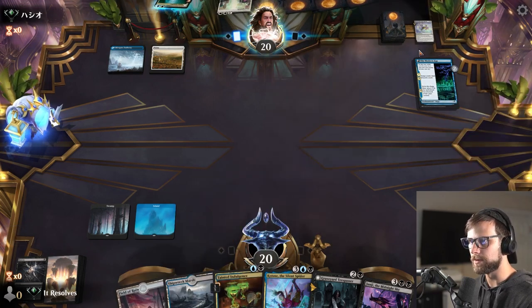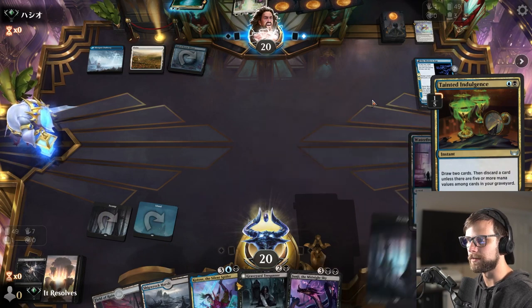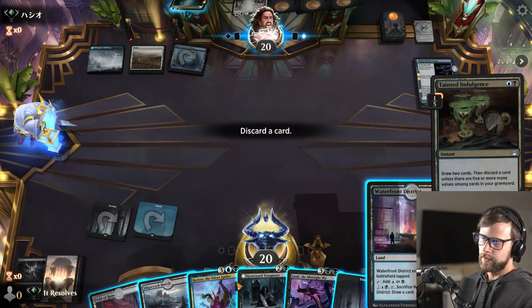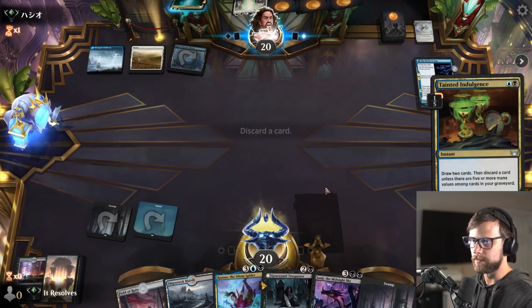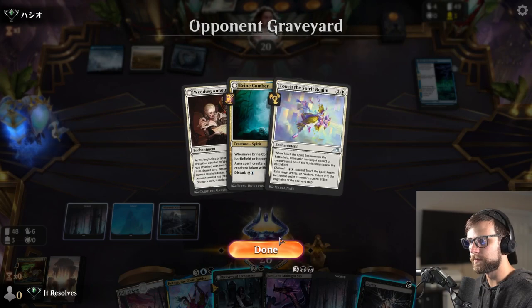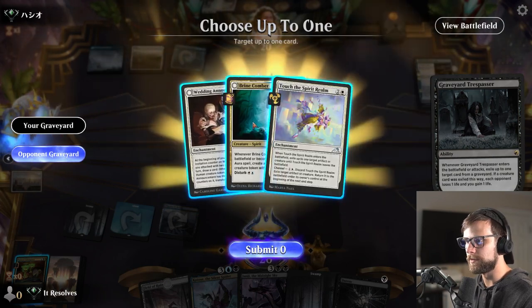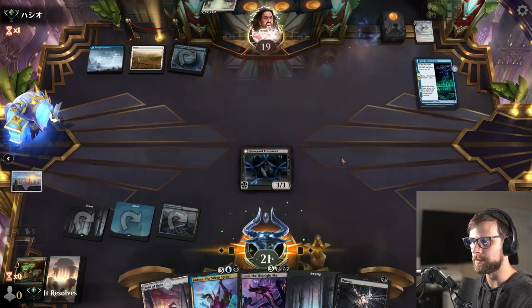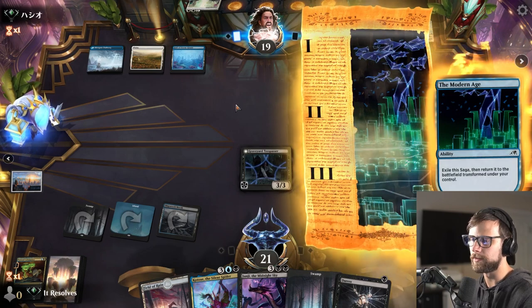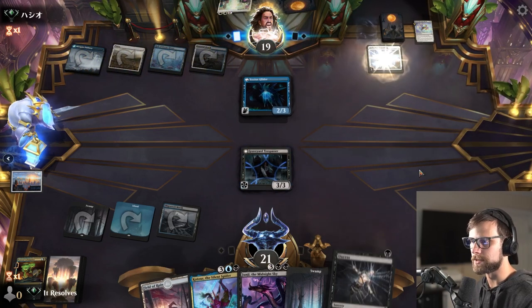We do have the Tainted Indulgence that we can go ahead and throw out. They just got rid of the touch — that's fine. Let's go ahead and Tainted Indulgence. I think we get rid of the Waterfront District. I did put the District in there just so you know, as a way of drawing a little extra later on, which I think is worthwhile. Let's get the Brine thing out of there just so they can't replay it. It is worthwhile because it does give you that card draw ability when you don't have another way of doing it — worth noting that it's an important piece to the puzzle. It's only a one-of, but I do really like that card.